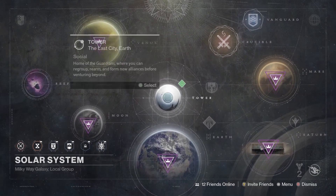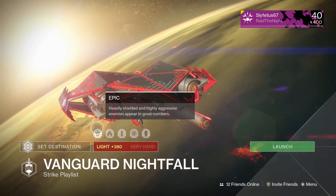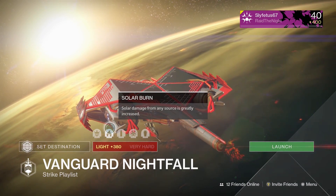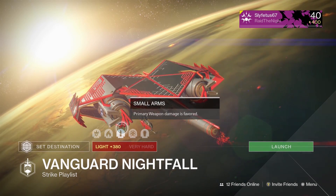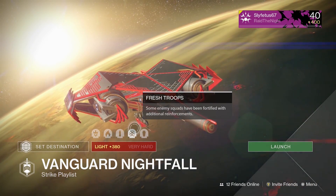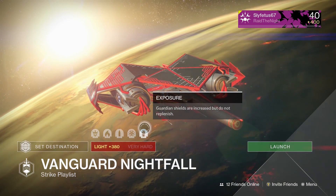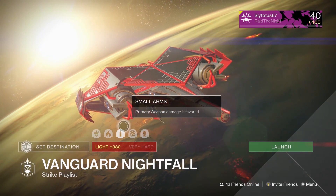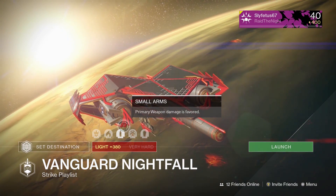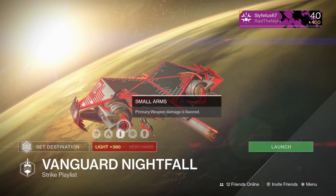Next up, the Nightfall. For modifiers we have Epic — heavily shielded, highly aggressive enemies appear in great numbers. Following that, Solar Burn — solar damage from any source is greatly increased. Then Small Arms — primary weapon damage is favored. Fresh Troops — enemy squads have been fortified with additional reinforcements. And finally Exposure — guardian shields are increased but do not replenish. So Solar Burn with Small Arms — that means Mythoclast all day, and of course Vision of Confluence.